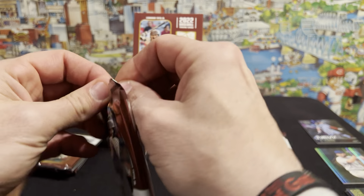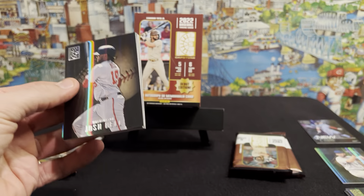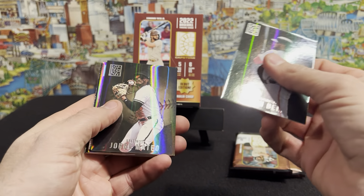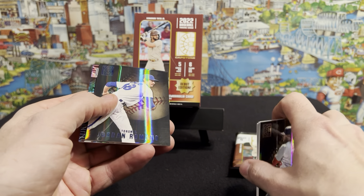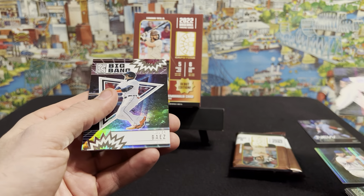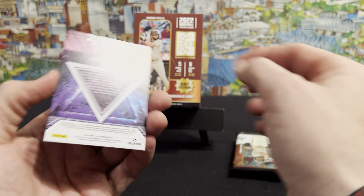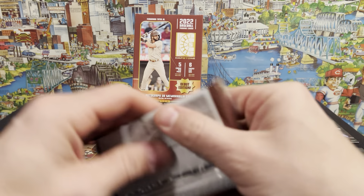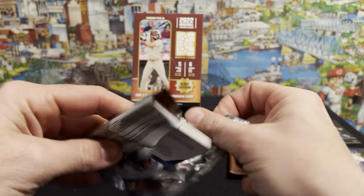On to pack two. Obviously we're looking for the big name rookies, hopefully we can hit one or two or all of them. Josh Bell, Jorge Mateo, Sean Manaea, Jordan Romano blue, and a Javier Baez Big Bang insert card. That's a pretty cool insert card — I like that a lot. These cards just look and feel high-end, which is pretty nice.